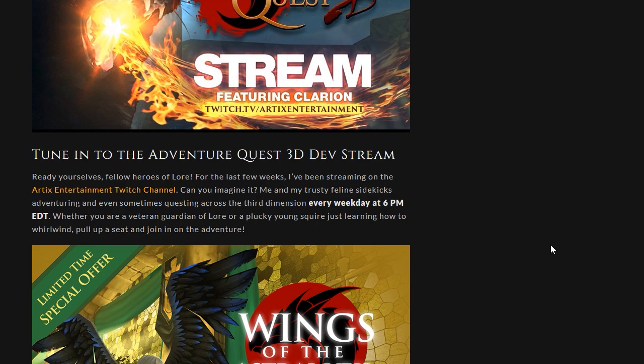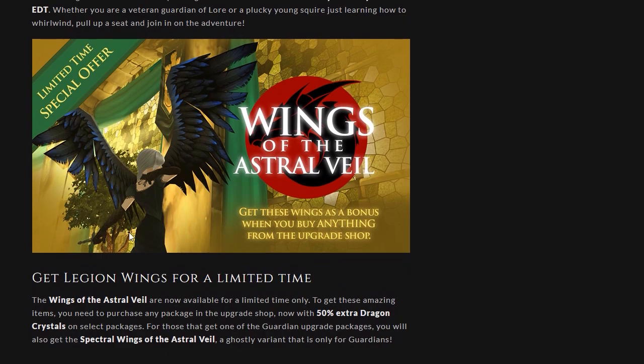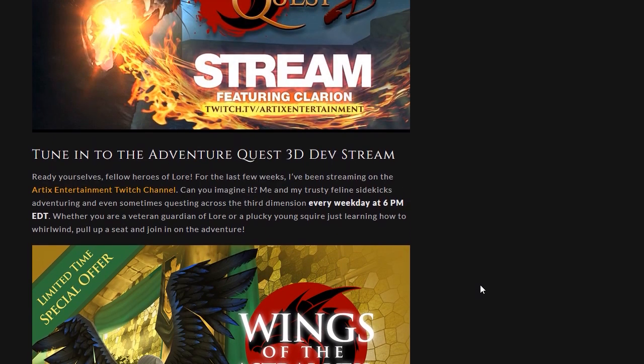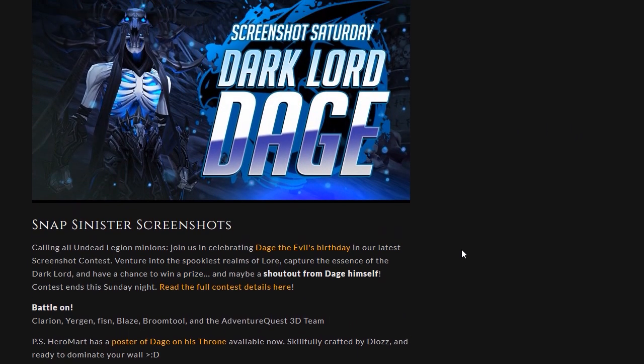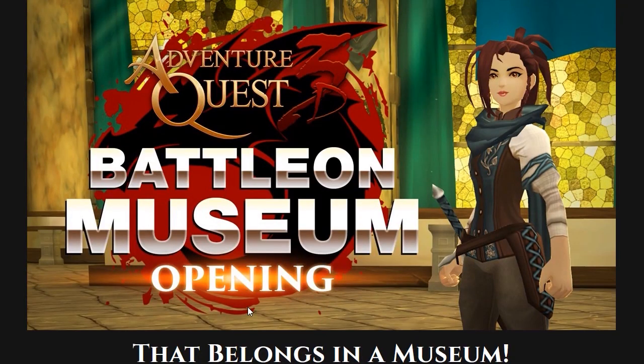This is a limited time offer — the Wings of the Astral Veil, which is the bonus item you can get for purchasing Dragon Crystals, Guardian, or anything like that. There's also Screenshot Saturday — Dark Lord Mage — called the Sinister Screenshots contest, calling all players to enter. I'll put a link to the screenshot contest and to the Twitch channel in the description of this video so you guys can go check those out.